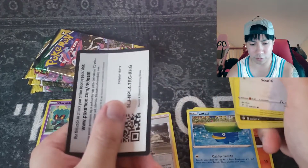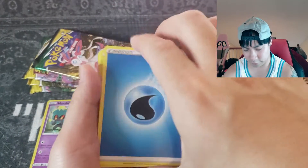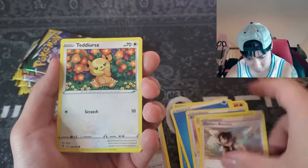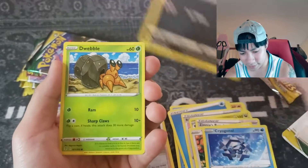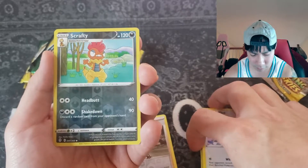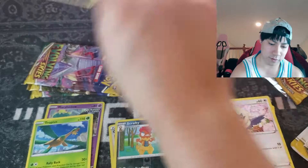Pack two: code card out. Water energy, Ribbon Badge, Zoelis, Zinnia's Resolve, Teddy Ursa, Trigonal Nick, Dwebble, Rufflet, Scrafty on the reverse holo, and a Tropius. Okay, nobody home there.